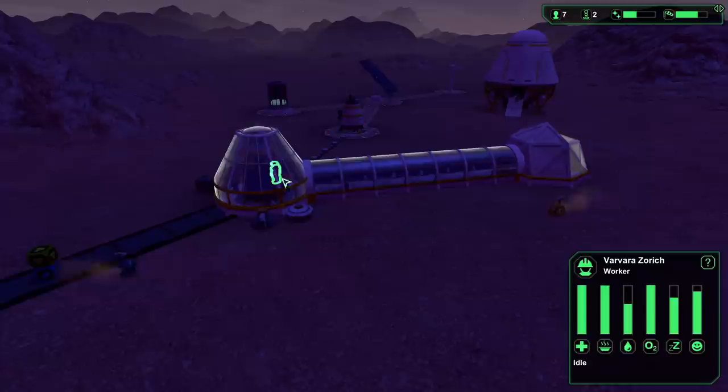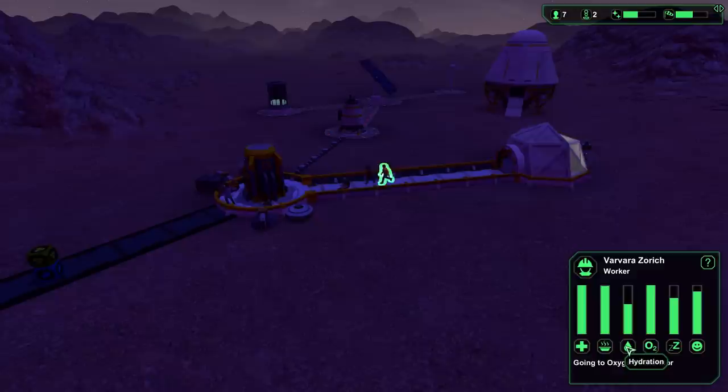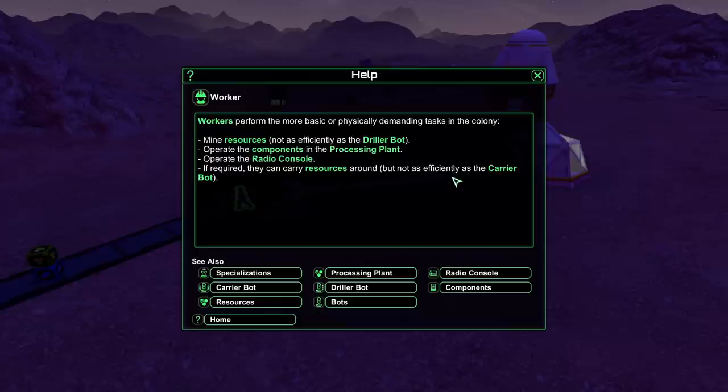Tab toggles the domes up and down; Alt switches to a resource view. Let's look at some of our colonists. Each one has their own health, nutrition, hydration, oxygen, sleep, and morale stats. Opening this character window actually pauses the game, which is nice. Workers perform the most physically demanding tasks - they mine resources (though not as efficiently as a driller) and operate components in the processing plant, which takes ores from the mine and turns them into craftable resources.